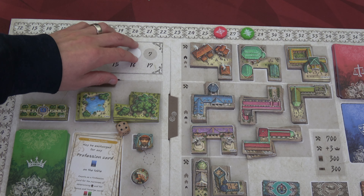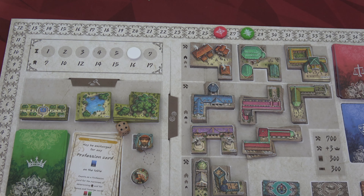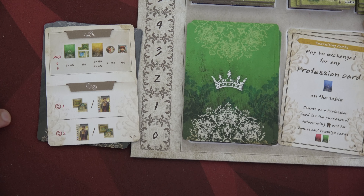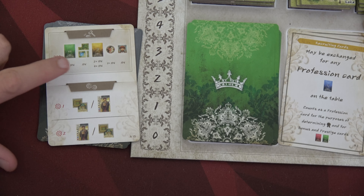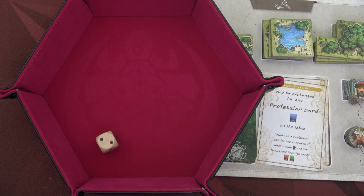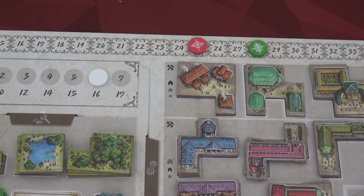Moving to round six — I really need to complete a works or I'm done for. Wolfgang becomes first player. I only have 400 florin remaining. I want a recruitment card; it's 2 plus 1d6 — rolling a two, so that's 400 florin total. I'll pay 500: spending all 400 florin and one prestige. This should mean the last two rounds I can complete two works, as long as I can get enough points. That's the plan.